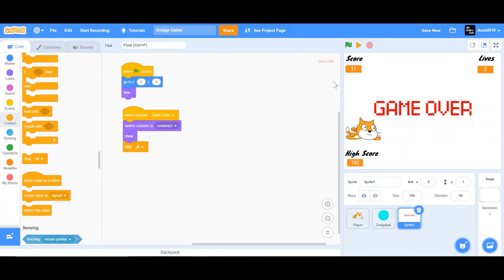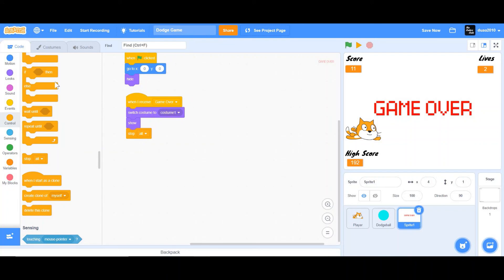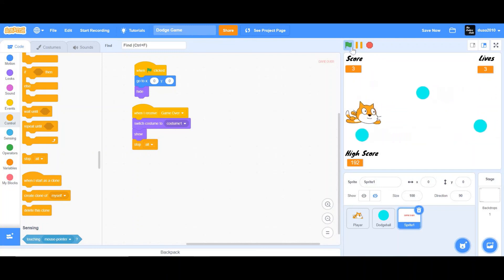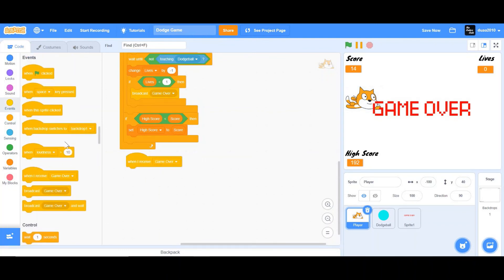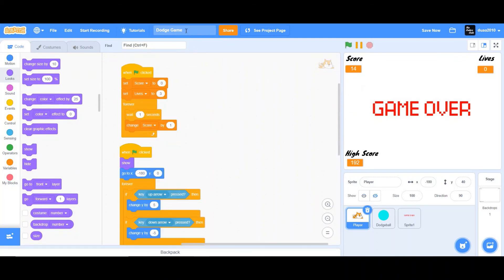Previously, I also added an optional second costume that says 'You Win' — if the score equals 50, switch costume to costume two. But I didn't include that here because I wanted to focus on the high score variable. Let's test the game: the lives decrease when touching dodge balls, and when lives reach zero the game over sprite pops up. Also, when receiving 'Game Over', have the player hide.